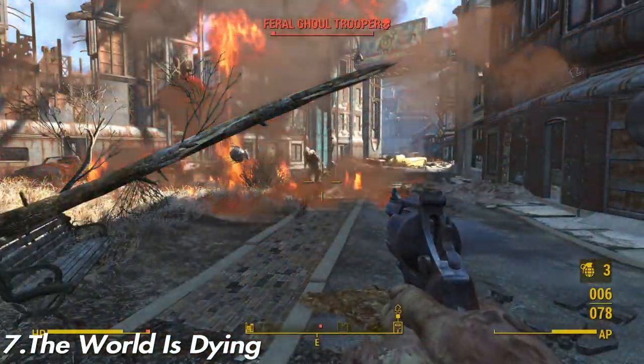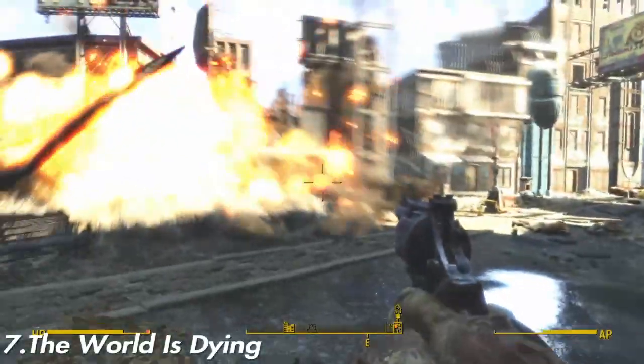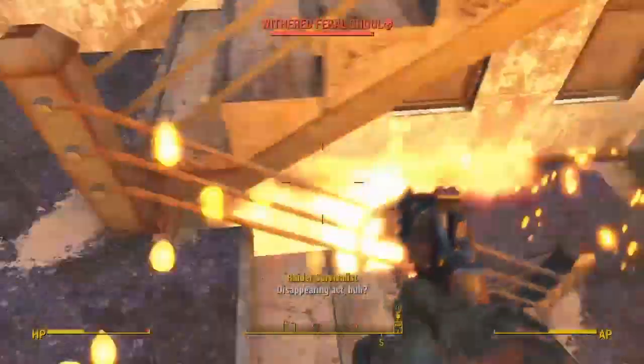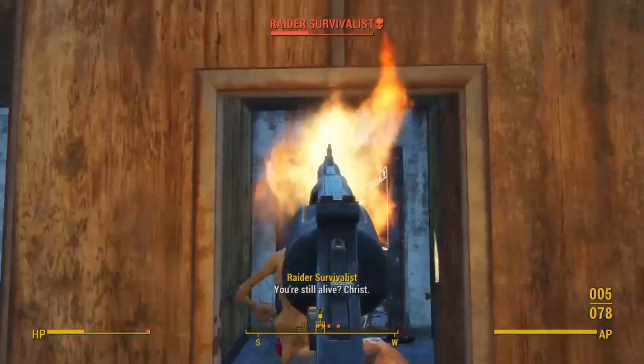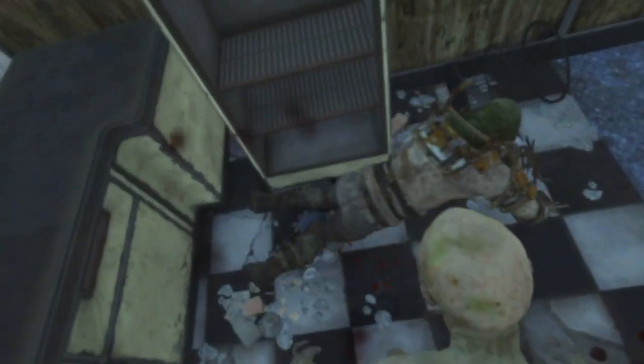The World is Dying mod is optional. Basically it's gonna make everything harder in your game — everything's gonna kill you quicker, NPCs use harder weapons, they're more active, everything is chaos. It's basically a harder Fallout New Vegas experience.